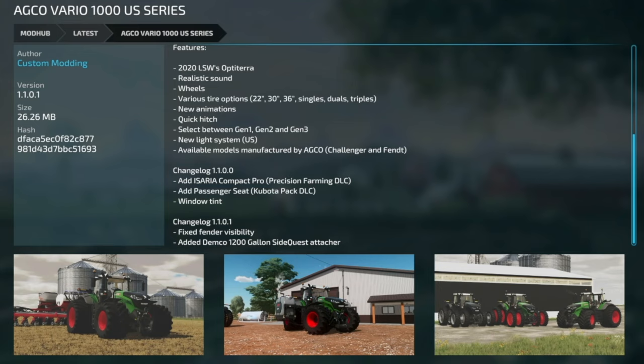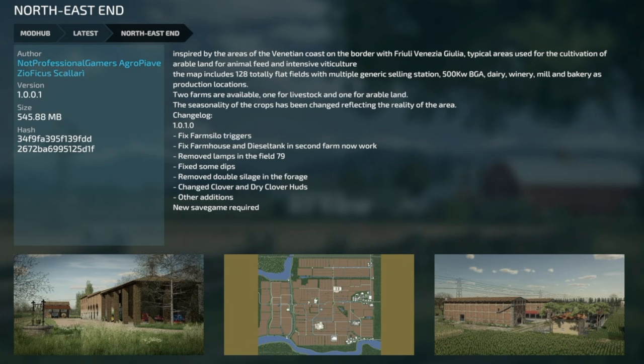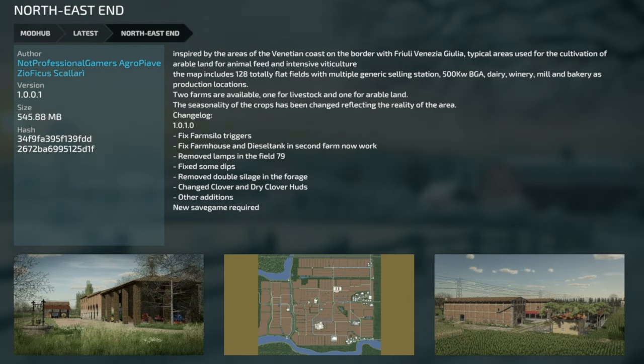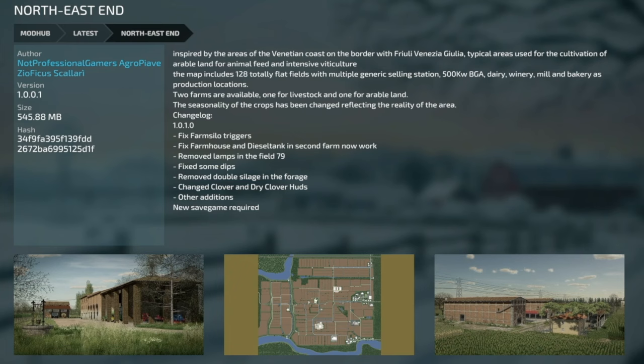Next update from Custom Modding: their AGCO Vario 1000 US Series, version 1.1.0.1 — fixed fender visibility and added the Demco 1200-gallon side quest attacher. Your last update for all platforms today is the Northeast End Map, version 1.0.0.1. Updates include: fixed farm silo triggers, fixed farmhouse and diesel tank in second farm now working, removed lamps in field 79, fixed some dips, removed double silage in the forge, changed clover and dry clover HUDs, and other additions. A new save game is required.